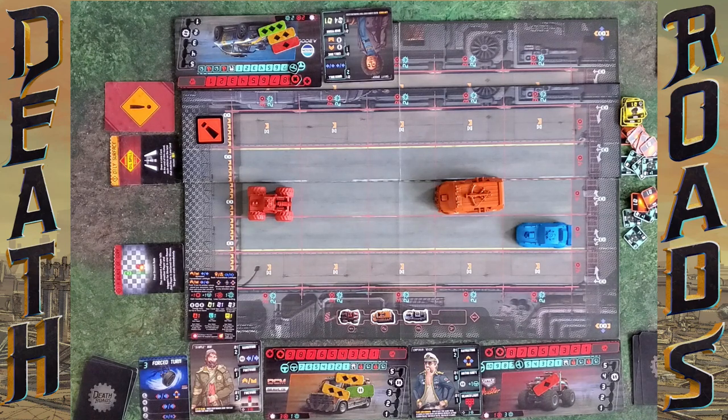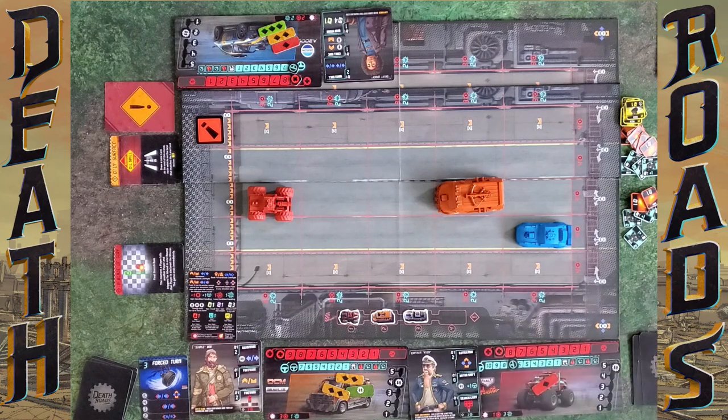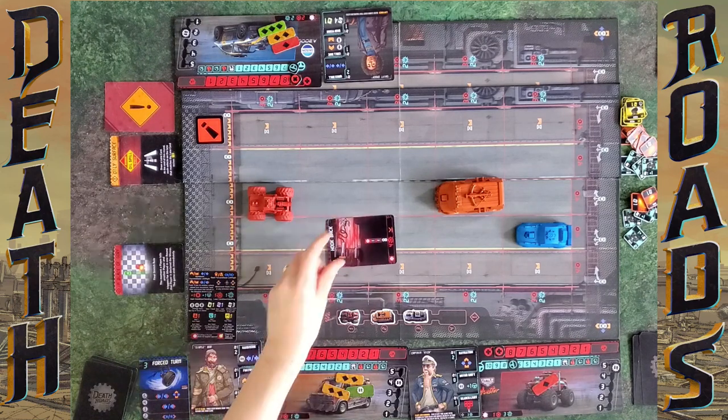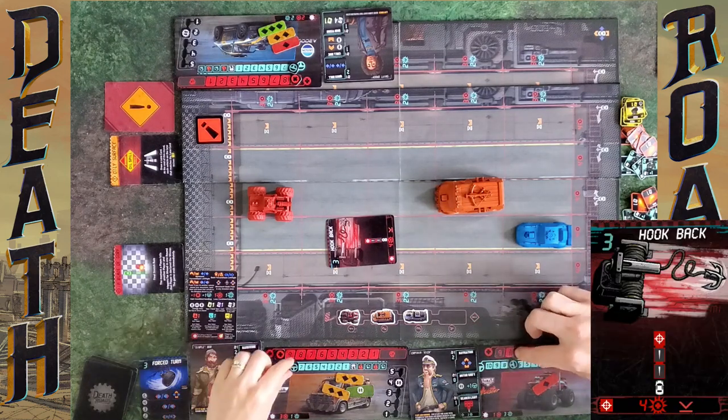I'll discard Wide Turn to do my Motor Shift ability: gear up, gain a handling — that's my first turn done. I fire a retaliatory shot. It's interesting that you get more things and gain handling back. You can move two spaces left or right. Retaliatory Shot: I take four damage down to five and move back a space. Well done. I'll take a driver action.